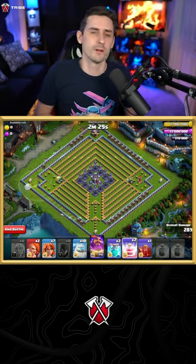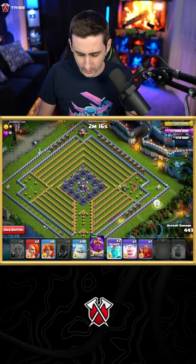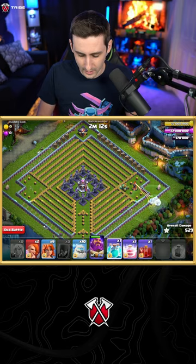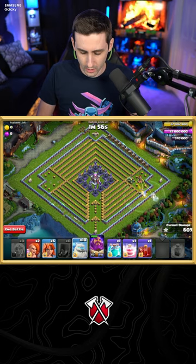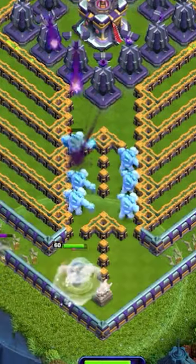We send the Valks right up the core of this base. We're going to recall that Warden there. We can go ahead and clone up these healers again to really heal up this Warden. That multi is going to be hitting us, but as this Warden goes through here, we're going to recall him one more time after this multi goes down. Then send the Warden right up the core.